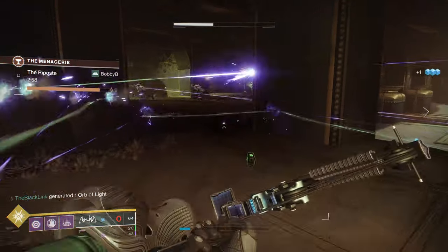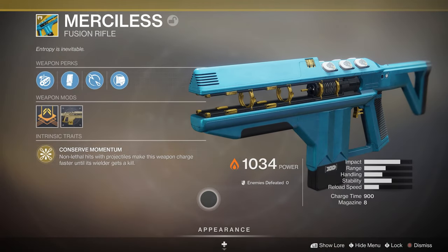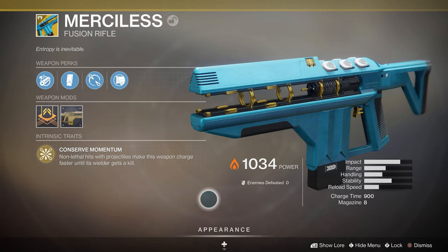Next up, some exotic changes — one exotic change specifically: Merciless. They've increased the inventory stat of the Merciless exotic fusion rifle from 36 to 55, which represents the shots you have in reserve. I'll take any buff you want to give Merciless — it's a great gun in both PVE and surprisingly good in PVP.